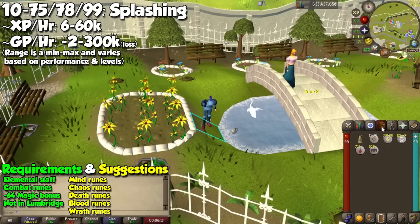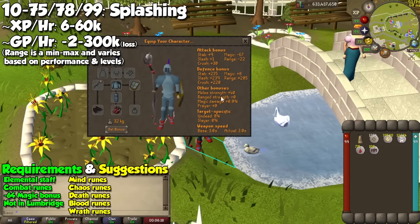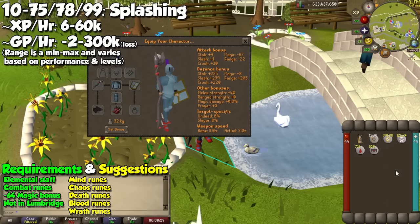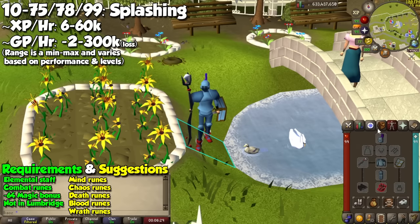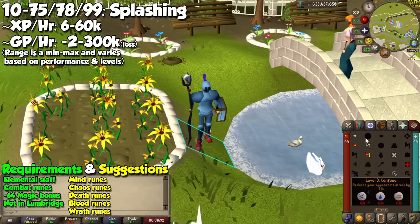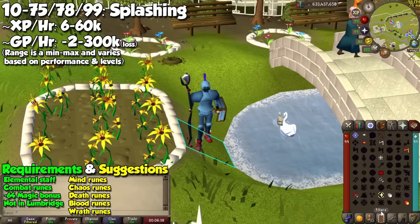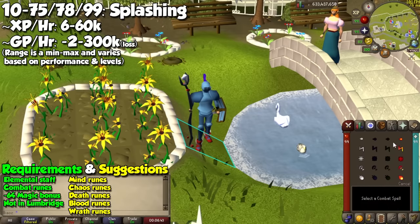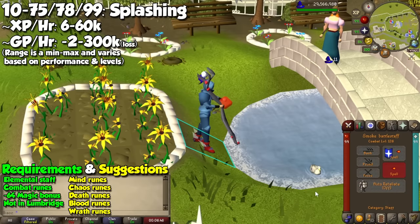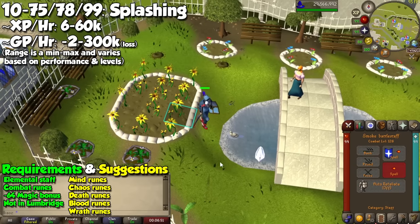I will now talk about 3 methods that I don't recommend 100%, to get them out of the way. The very first one has to do with combat — you can do the very boring and expensive splashing method. By equipping items that take your magic accuracy to negative 64, you may cast any elemental spell on an enemy in the standard book and you won't do any damage, so you can stay there for up to 6 hours. It's recommended to do this on rats, spiders, or birds so you don't take any damage yourself. Keep in mind that you may not get any experience if you splash around the Lumbridge Castle, and this is only recommended if you're building a pure account.